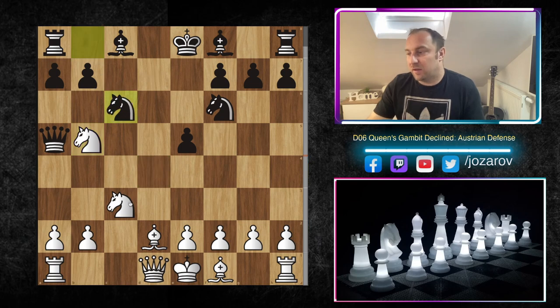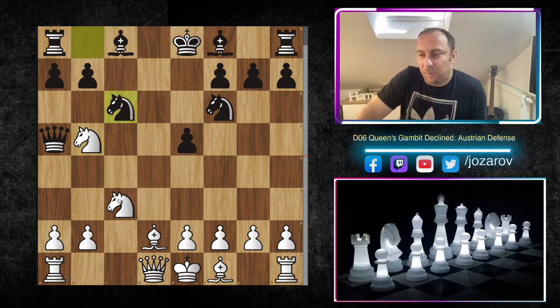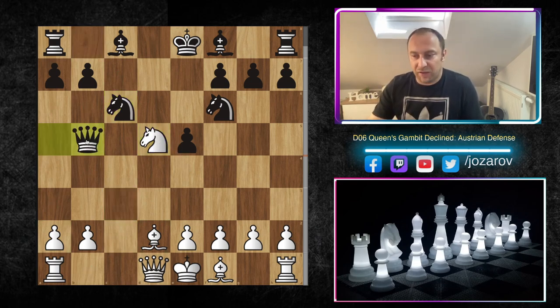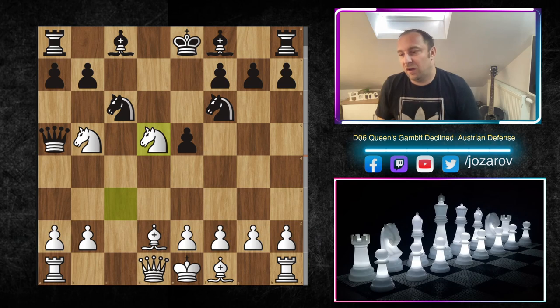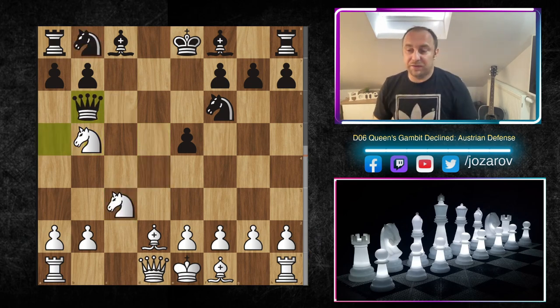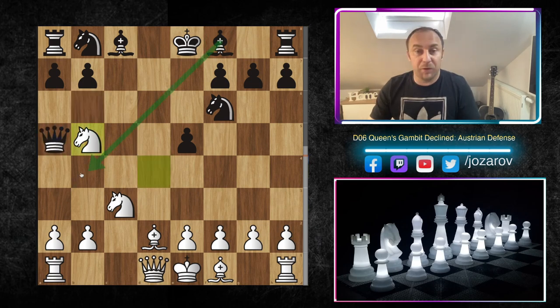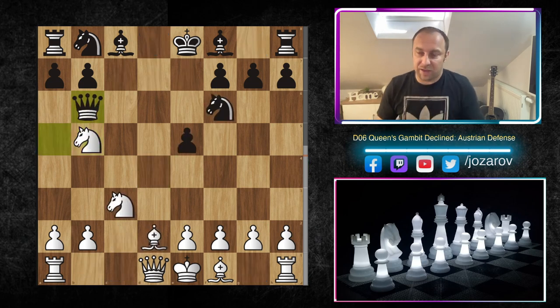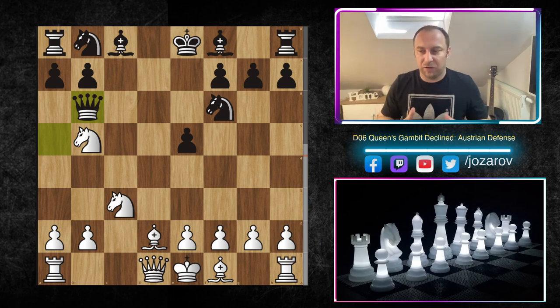After queen to b6, look at this — for instance if you play knight to c6, that's the problem about the Austrian Defense: you get knight to d5 discovering the attack, and if you take then queen to b5 leads to knight to c7. There is simply too much pressure around the c7 square. After knight to b5, queen to b6 was played. In our previous analysis we saw bishop to b4, but now let's see what happens if queen to b6 occurs. You've escaped with your queen but haven't solved any problems — the queen is still endangered.